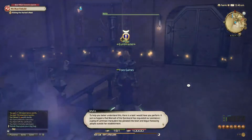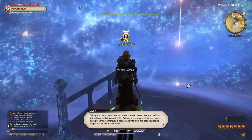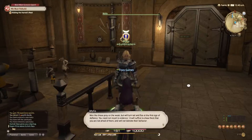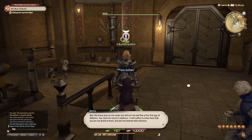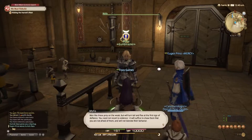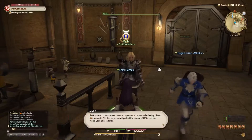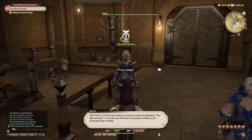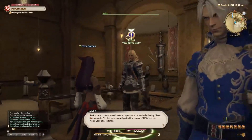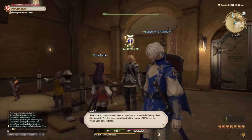Mila gives the player a task: 'Momodi of the Quicksand has requested our assistance. A gang of Lominsan Marauders has paraded into town and begun harassing people outside her establishment. You need not resort to violence — it will suffice to show them that you are not afraid of them. Seek out the Lominsan Marauders and make your presence known by bellowing 'Face me, Marauder.' In this way, you will protect the people of Ul'dah as you would your allies in battle.' The narrator spots a guard NPC: 'This guy looks like one of the main characters — the hair, the face, that's insane.'